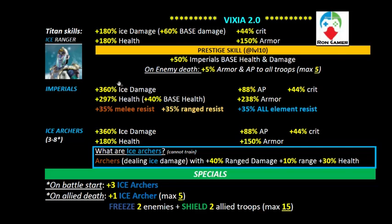If you can keep your troops sustained on the battlefield and wait till all enemy summons have happened, you can use your remaining five archers — hopefully not spawning in the enemy mix — to deal some damage. The low AP will limit their effective damage output. One ice archer is gained for every enemy killed, up to five. There's also a skill I particularly like: whenever one of your allied troops dies — up to 15 times — you freeze two enemies and shield two allied troops.